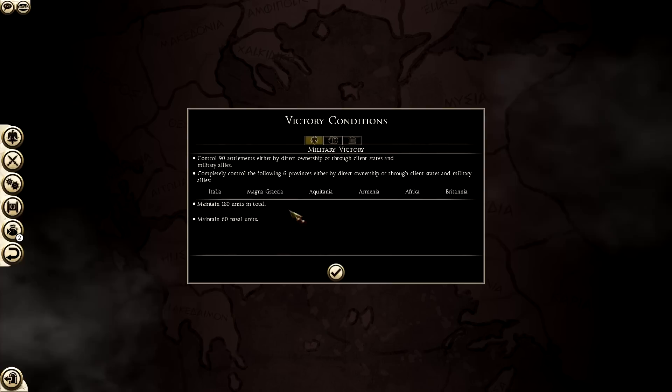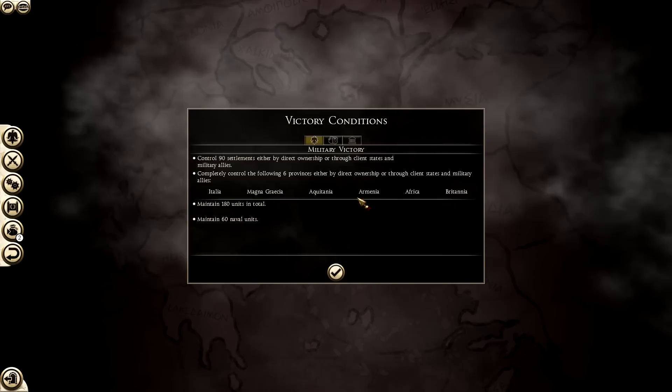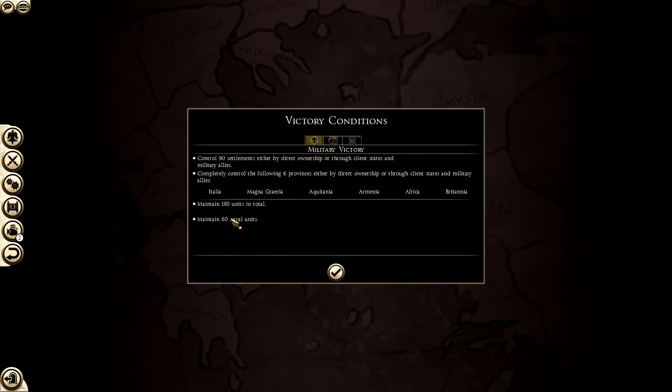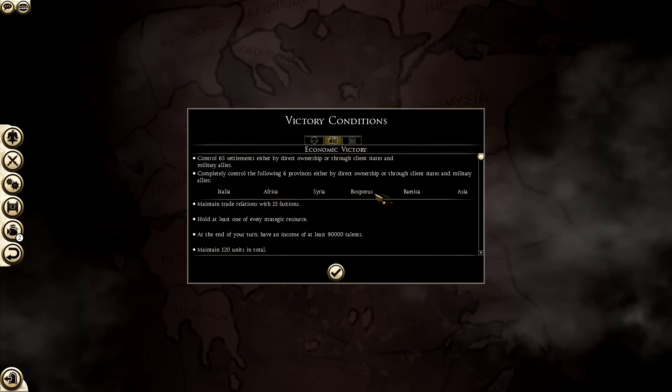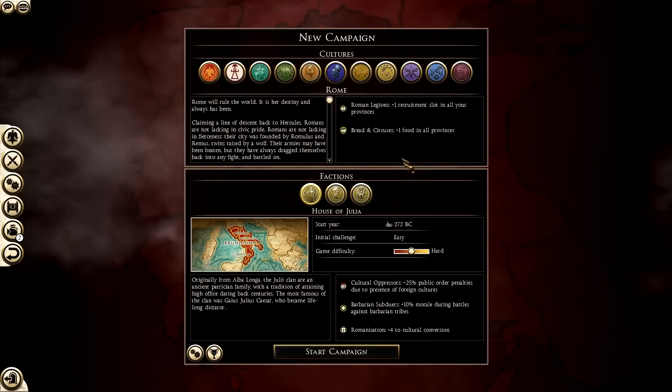We have victory conditions: military victory requires 90 settlements by direct ownership or through client states and military allies. It tells you what settlements we need - Italy, Magna Graecia, Aquitania, Armenia, Africa, and Britannia - and to maintain 180 units total and 60 naval units. If you go for economic victory, it would be different, and cultural victory is different again. This varies for each faction you play.